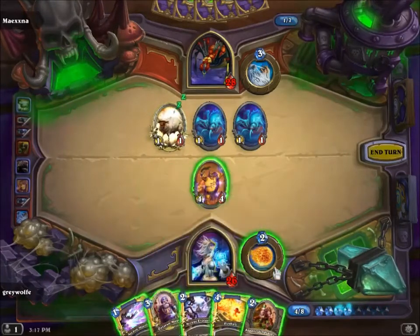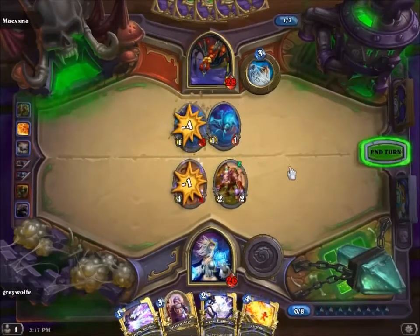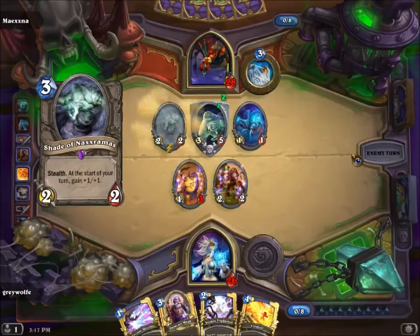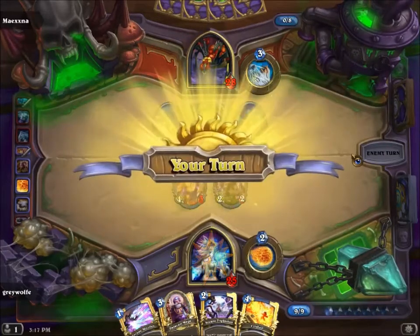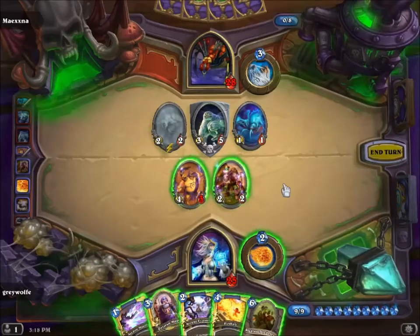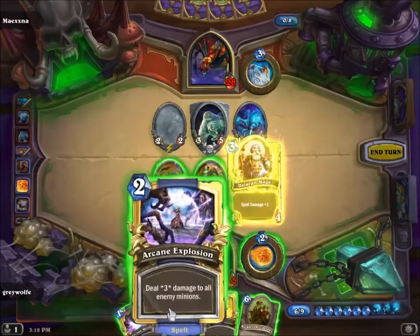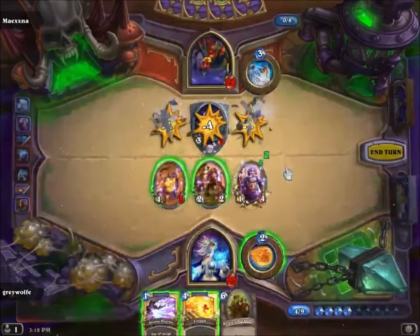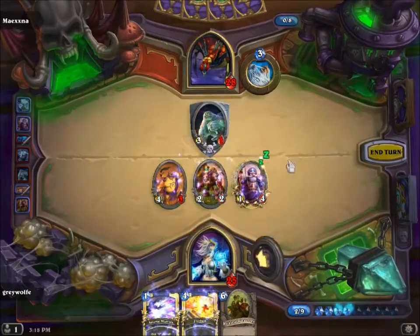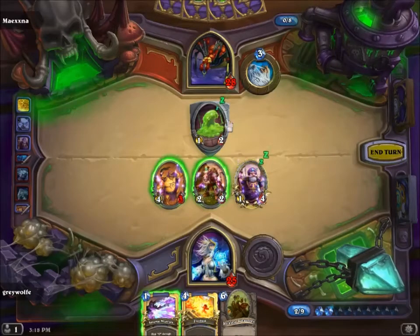You want to hang on to Polymorph as much as you can. You're going to treat these guys as Fireballs. I can get 4 damage, which is pretty good. The only problem is I'm going to kill that and it's going to spawn a 1/2 — that would be an issue were it not for this. Let's not do that. Now you just try and retain control of the board.